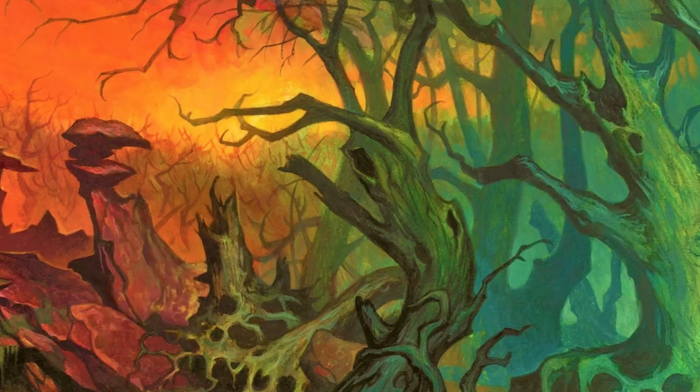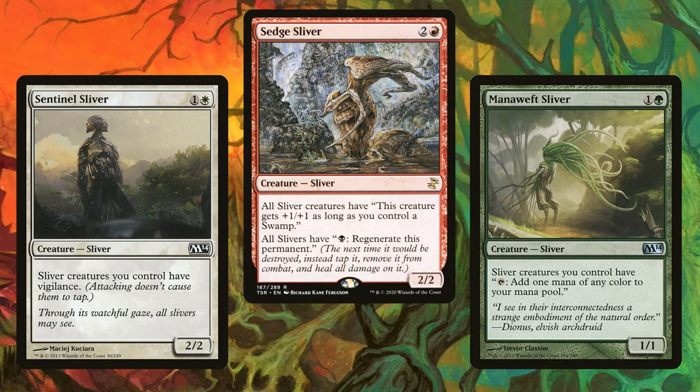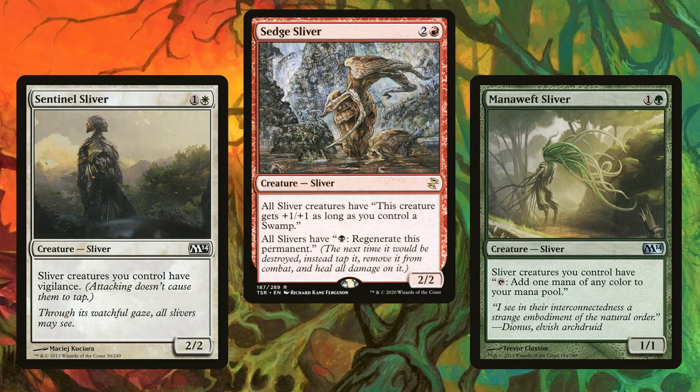Now for my favorite combo: Sentinel, Sedge, and Mana Weft. If you have all three, your entire board is able to attack without tapping, then regenerate themselves by tapping for one black mana. This is possibly the most practical combo in the deck, and one I've personally taken advantage of multiple times. It feels incredible to have an unkillable army swinging in.